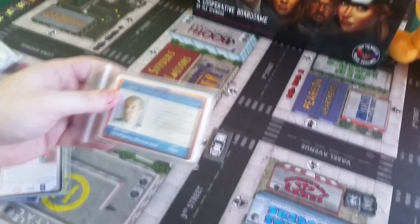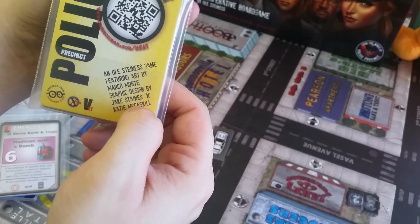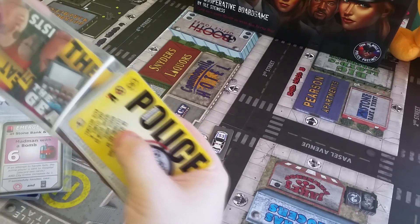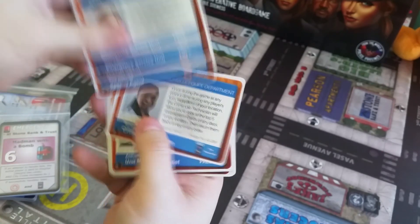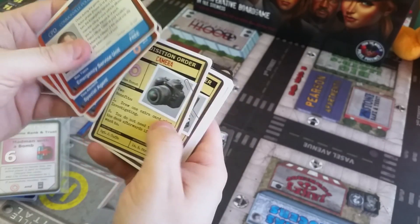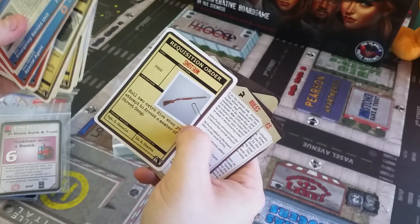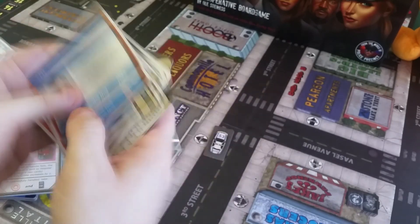And this expansion is called The Heat, I guess — or it's cold. And again we have those thick, really nice cards. So we have some different characters and a requisition order with different items we can get, like tear gas, GPS, first aid kit, body armor, shotgun. With the shotgun you roll two extra dice when you attempt to arrest a member of a street gang. And some rules and play aids as well.